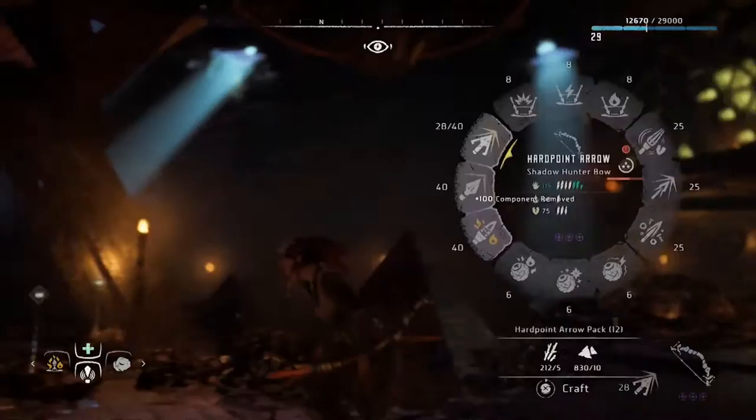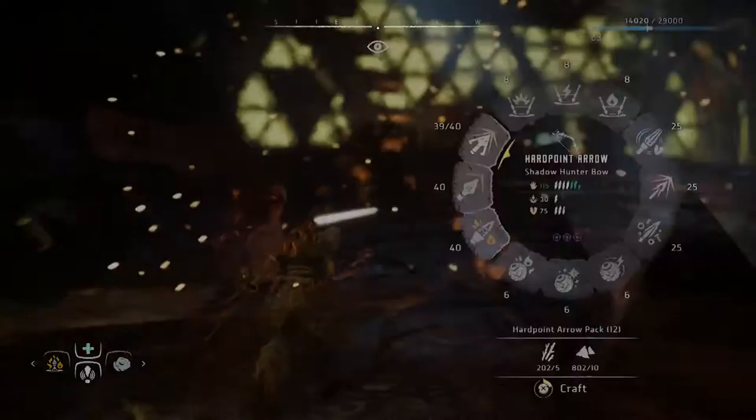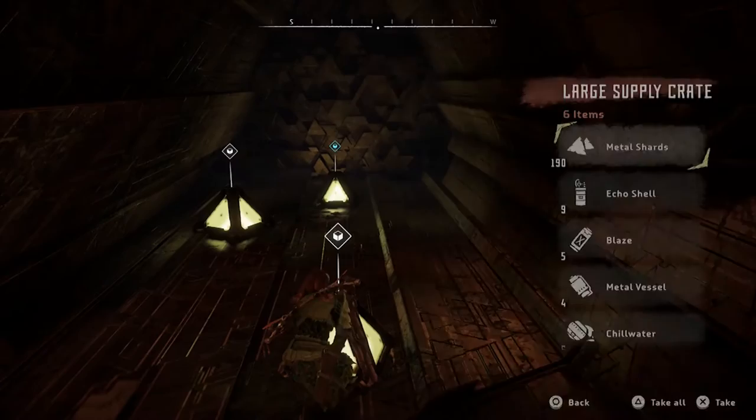I'm not even doing a dedicated video on stalkers because they're really easy. Clear that out and if you go up the little ramp that the stalker was initially on, you follow that into a little tunnel that leads to three different loot boxes — one blue and two white — which is beneficial for any extra resources you've spent.